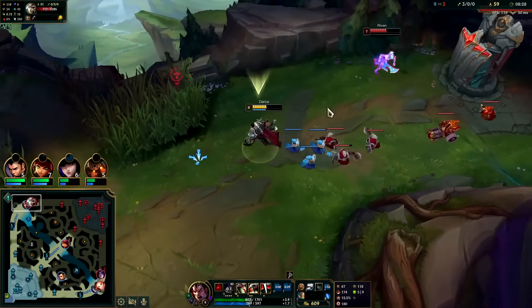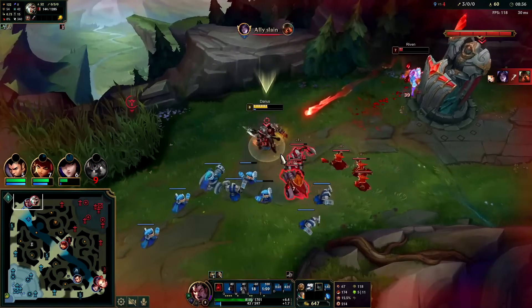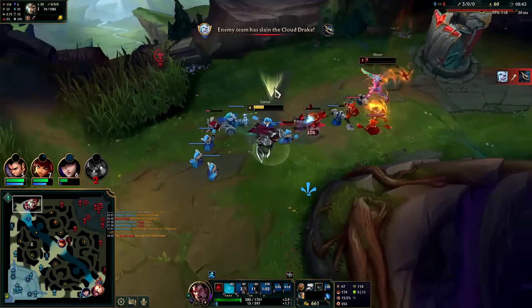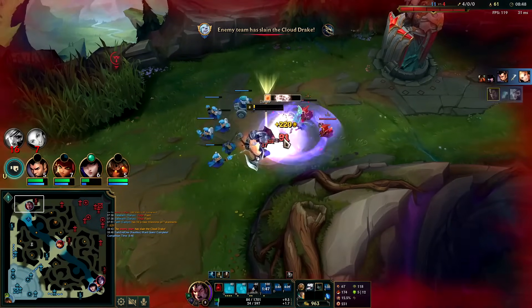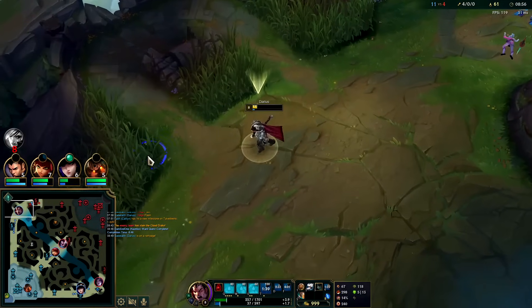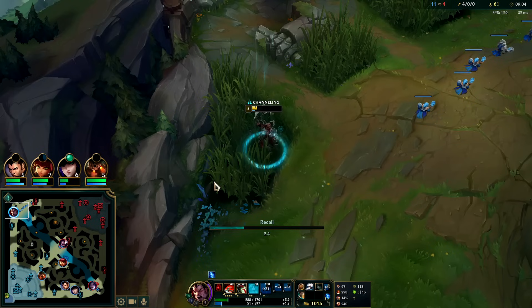I can pull her out of that third Q — hook, auto W Q. I'll hit her with R; I don't think she's gonna die but she should be low enough to think twice about staying. I'm wasting a lot of mana. Got it — just barely. That was an interesting limit test. She almost had me; if that last auto didn't finish her I was dead. But I figured I had it, especially with my minion advantage chipping in.